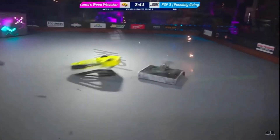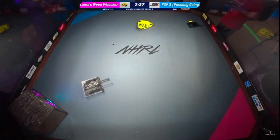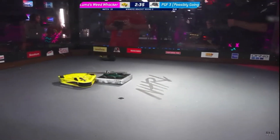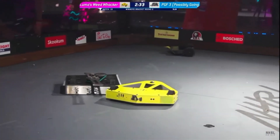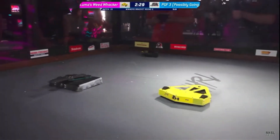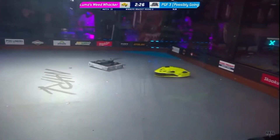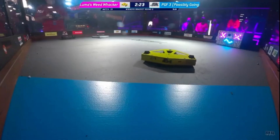Now you see little chunks taken out of PGF. Luma's Weed Whacker, very well driven, as you can see. When you're doing the horizontal bot, what you're really trying to go for is this nice side hit of the bot, where you have kind of weaker armor than what you're expecting in the front. And Luma's Weed Whacker is able to get those just by maneuvering itself around the box appropriately.